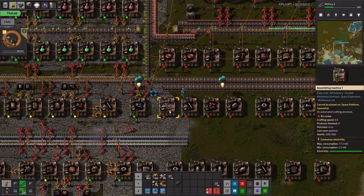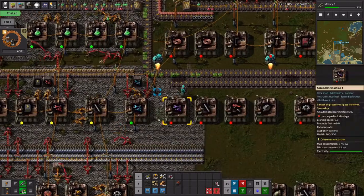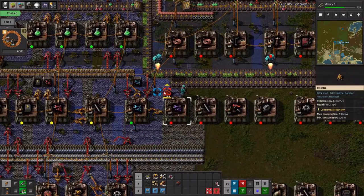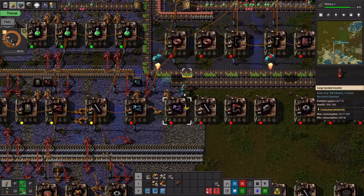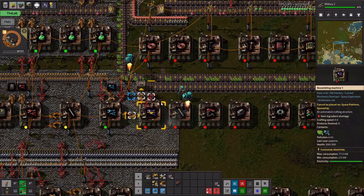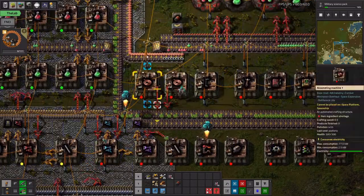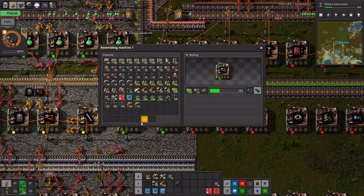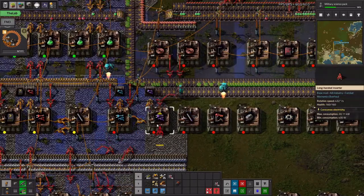We can just go ahead and start building some. We got our filter inserters — we also want these filter inserters, and they'll go just fine right here. They need more green circuits as well. Then the idea is we'll put the copper cables out here. Let's see if we can get some fast inserters now.